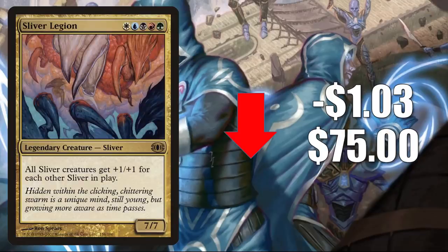Number five is Sliver Legion, also going down $1.03 to $75. Commander Sliver decks have been really popular, really ever since Sliver Overlord got reprinted in Kaleidoscope Killers. This card just took off at that point and is starting to retract now.